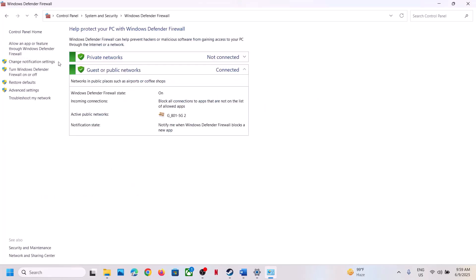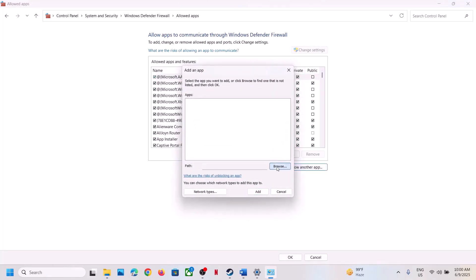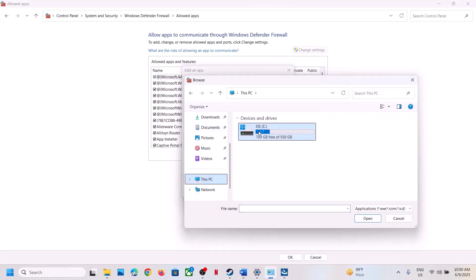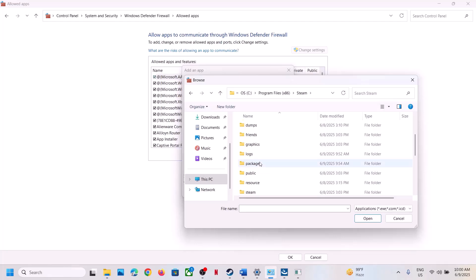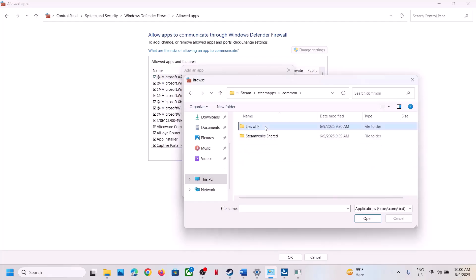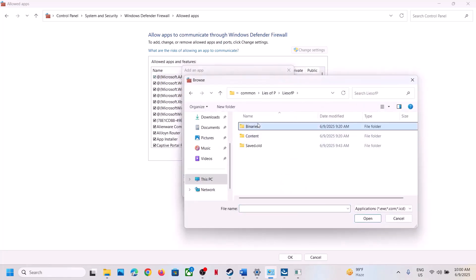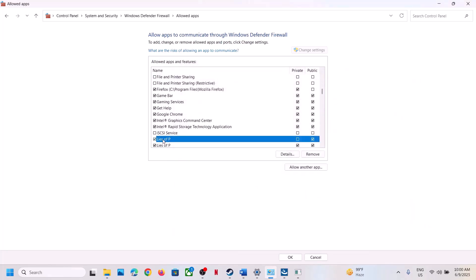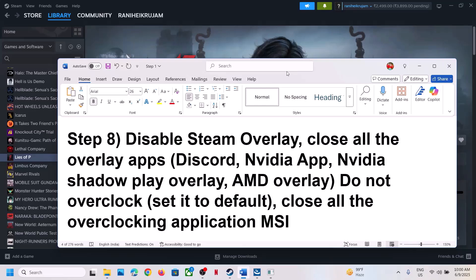Go to System and Security, Windows Defender Firewall. Click on 'Allow an app or feature through Windows Defender Firewall'. Click on Change Settings at the top, click Allow Apps, click Browse, and go to the game installation folder. Open Program Files (x86), open the Steam folder, open the Common folder, open the game folder, select the game EXE file, click Open, and click Add. Again click 'Allow another app', click Browse, open the Binaries, Win64 folder, select the EXE file, click Open, and click Add. Once the game is added, launch the game and check.